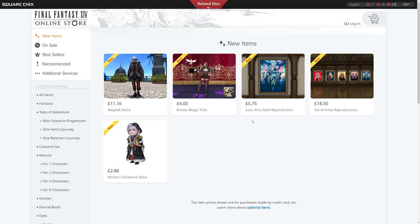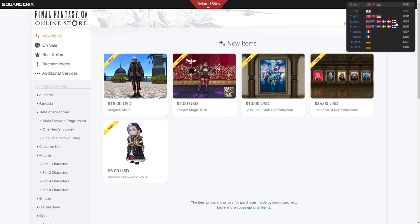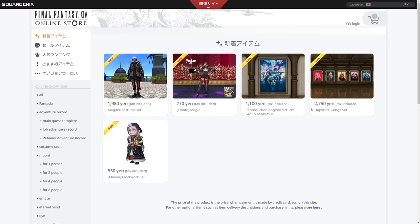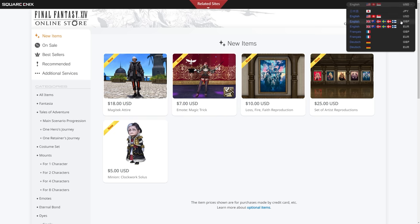You can also individually buy the Lost Fire and Faith reproduction separately, which is interesting. It's a nice piece of artwork at £5.75, which in dollars makes it almost half the price of getting five of them — and that's what I don't understand about this. In euros that's €7, and in yen it's 1,100, just under half the cost of getting all five with that one included. Not a fan of that; I think that's a bit weird.